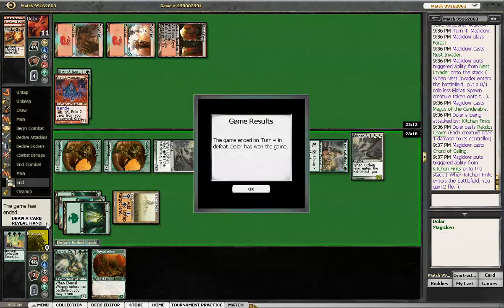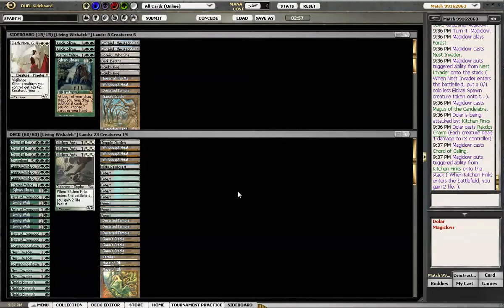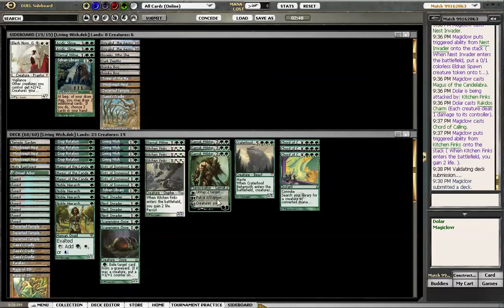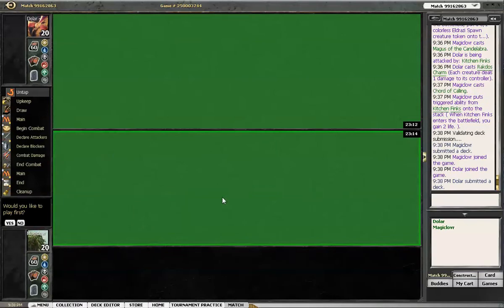Yeah, I'm still at one here. Oh, forgot this extra creature — yeah, didn't think about that. I'm fine with it. Of course I would like to see a Cradle, a Rotation, a Wish any time in one of these three games — that would be nice.